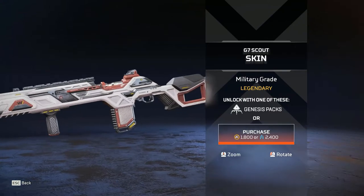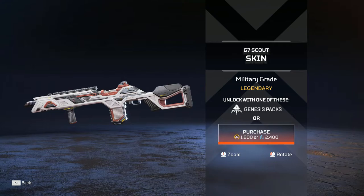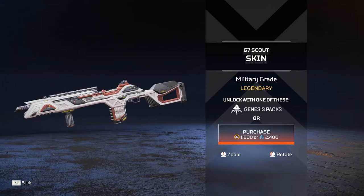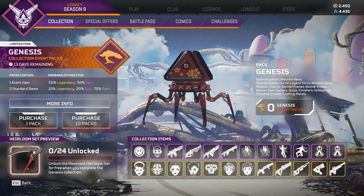Then we have the G7 Scout — there's always a G7 Scout. Military Grade — pretty clean, but also pretty similar to other skins I've seen before, like the Tier 100 from about two seasons ago. Still nice though. If you don't have that one, you can pick it up.